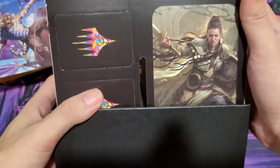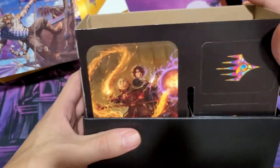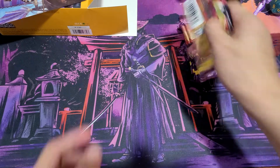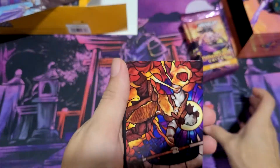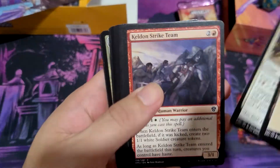I do like these kinds of cards. We have Shanna the Purifying Blade, Jodah, and Jaya. Let's check out these Japanese packs — I actually prefer them, easier to open for me. We also have an art card: Planar Chaos, Kelden.